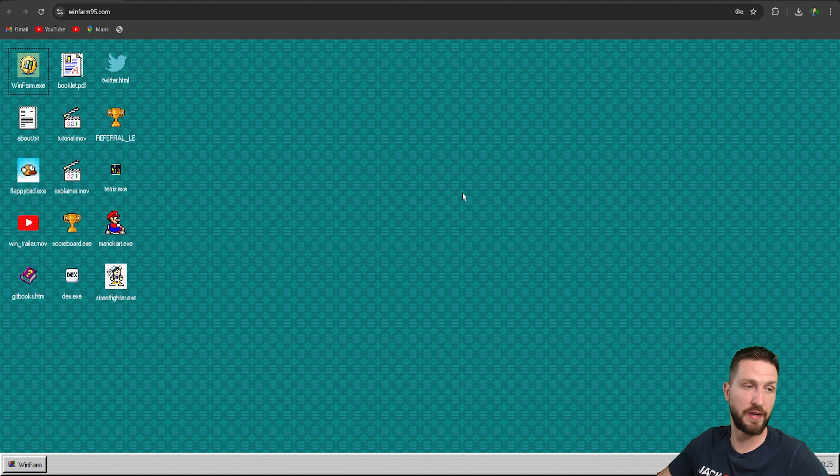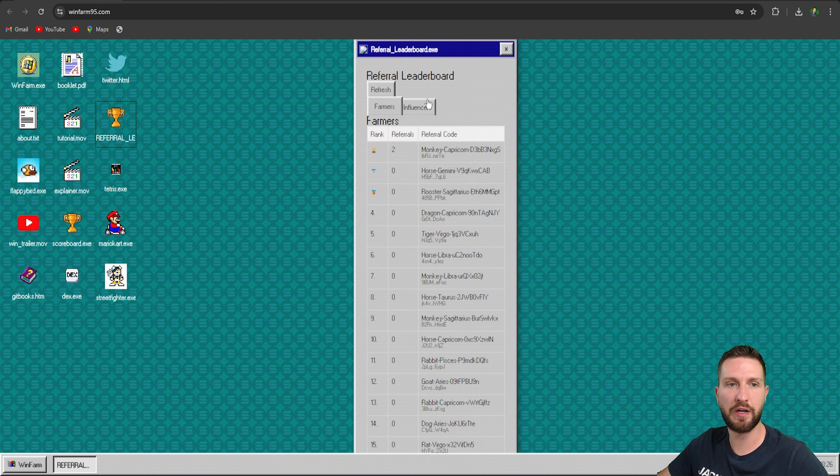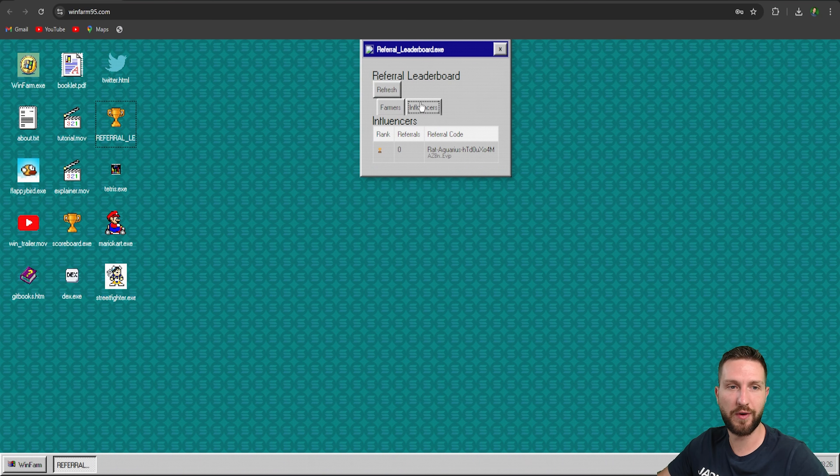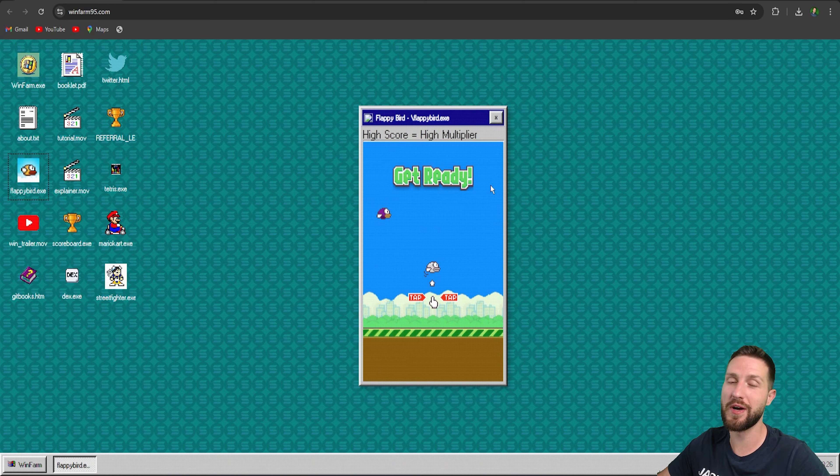Now for the leaderboard section — are you ready for some friendly competition? WinFarm95 features two exciting leaderboards: one for Flappy Bird and another for referrals. You can compete with other users to win amazing rewards such as increased claiming bonuses, cash prizes, NFT drops, and more. These leaderboards make it fun to engage with the platform while earning extra perks. You can play the Flappy Bird game right there — an amazing game everyone knows.